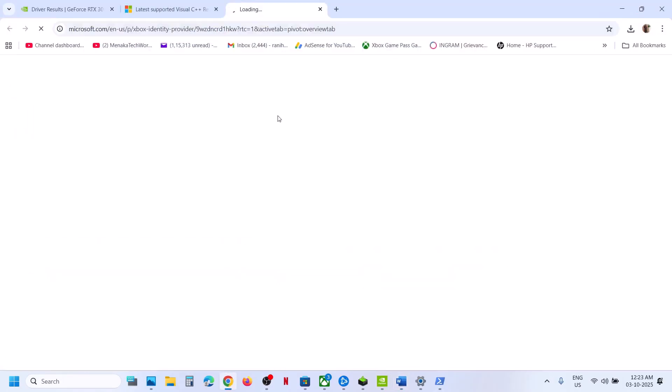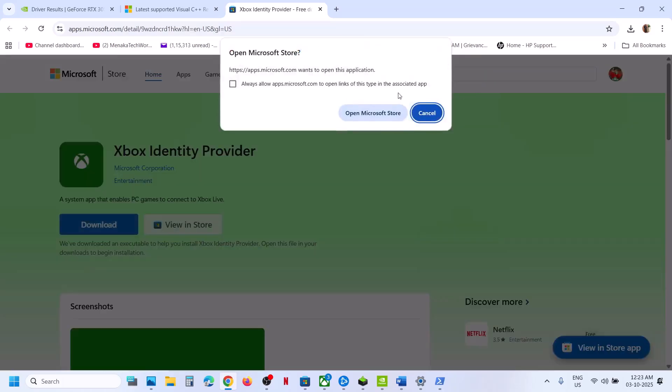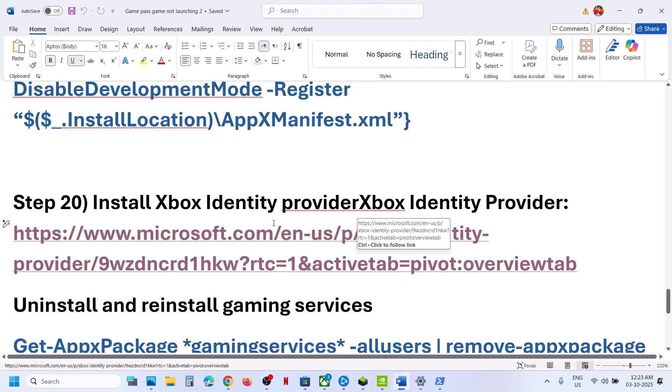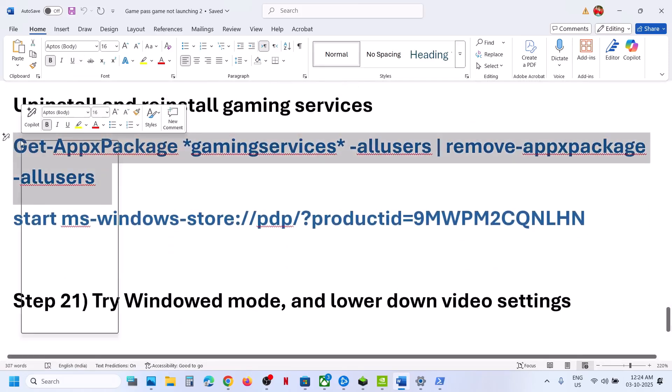Next step is to install the Xbox Identity Provider. Open the provided link in a browser — it takes you to the Microsoft website. Click Download, then click Open Microsoft Store. If it is not installed, you will see an Install, Update, or Get button — install it. If that does not work, uninstall and reinstall Gaming Services.